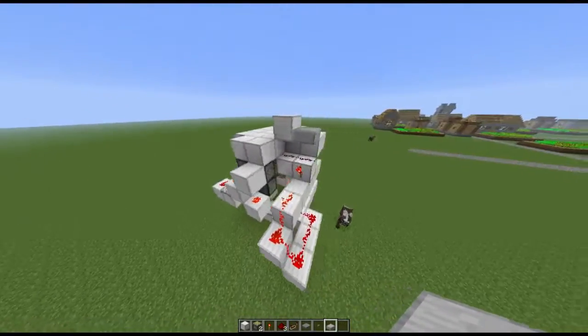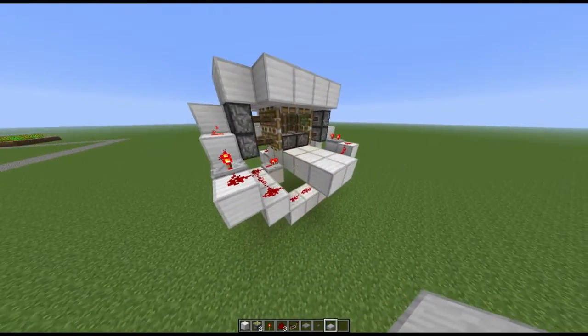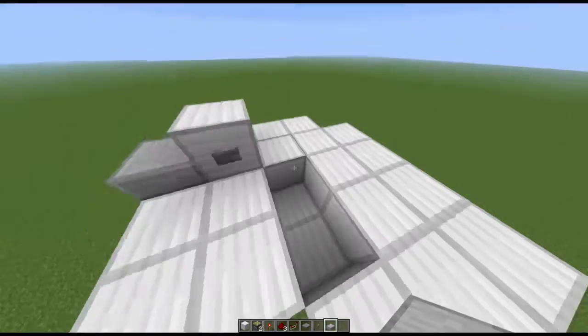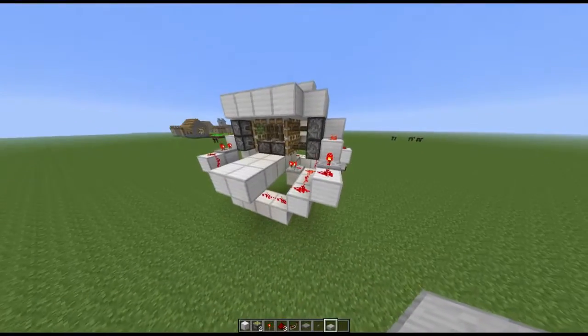And there you go — a vertical 2x2 piston secret door. Use it however you want. I've got it as an entrance to my house. Enjoy.